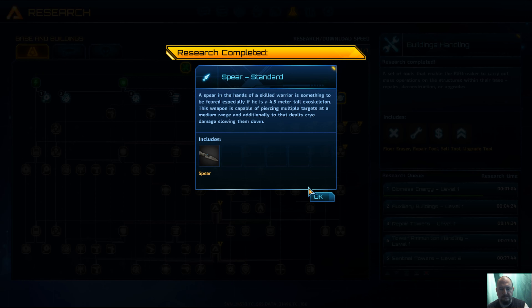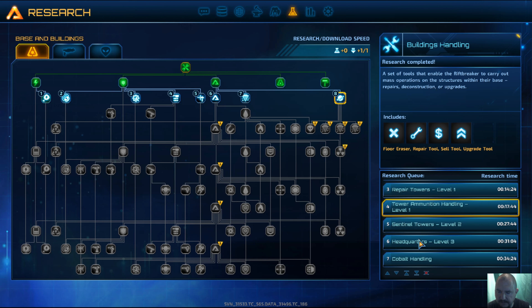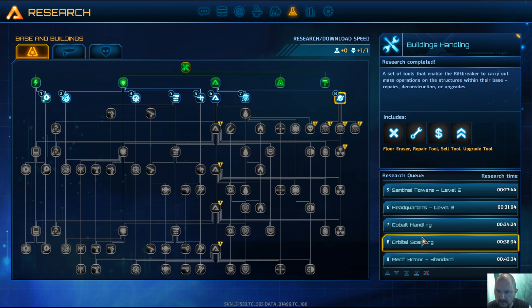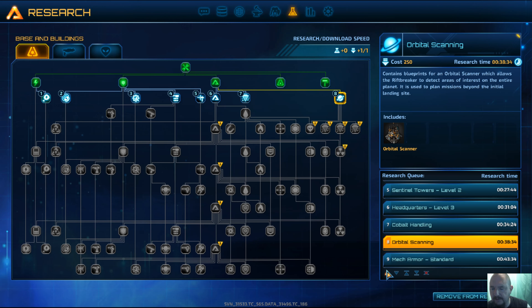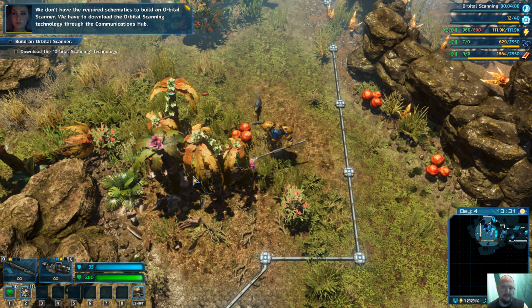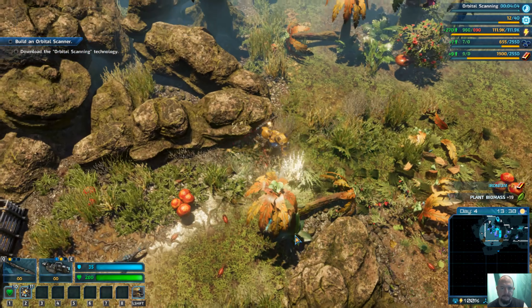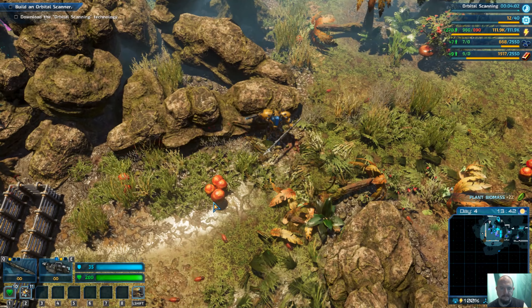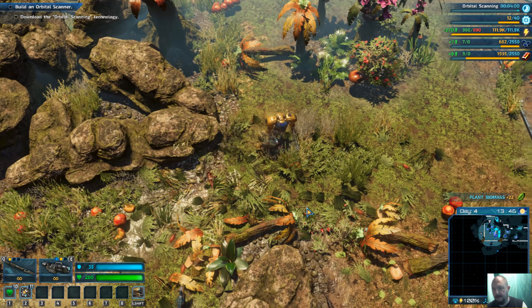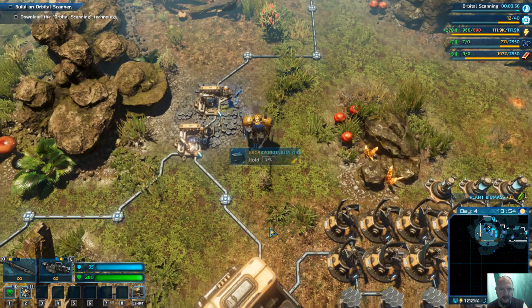We should construct an orbital scanner to start scouting for interesting locations around the entire planet. It will allow us to establish precise coordinates for long-range rift jumps around the planet. Research completed — orbital scanner. Headquarter orbital scanner, push that to the top. Four minutes — we have to download the orbital scanning technology through the communications hub. That means I have some time to run down.